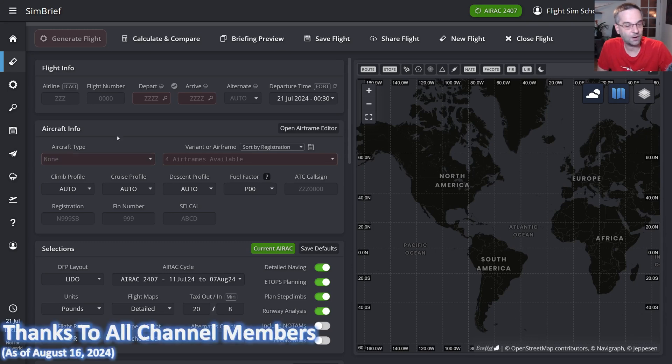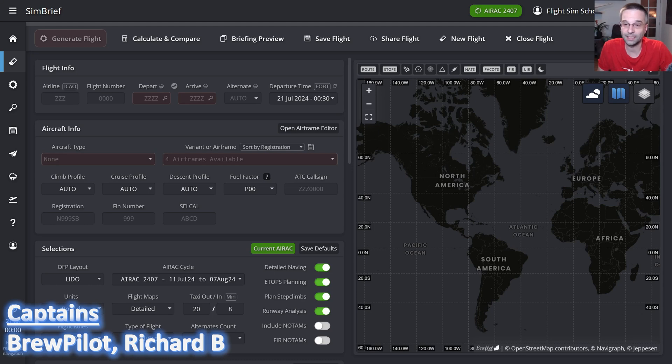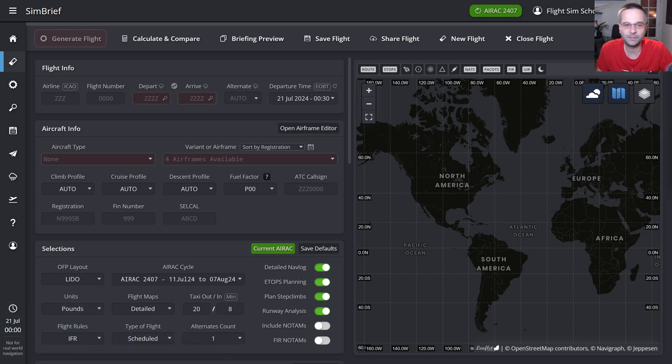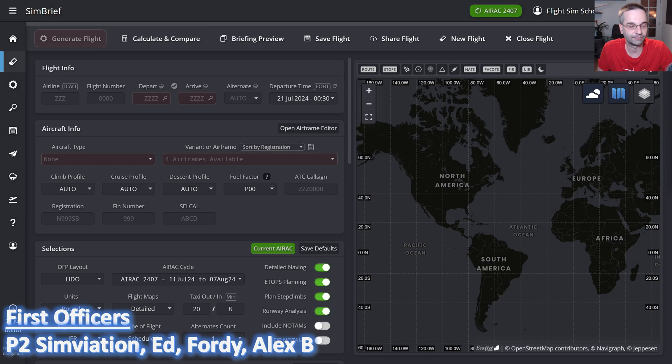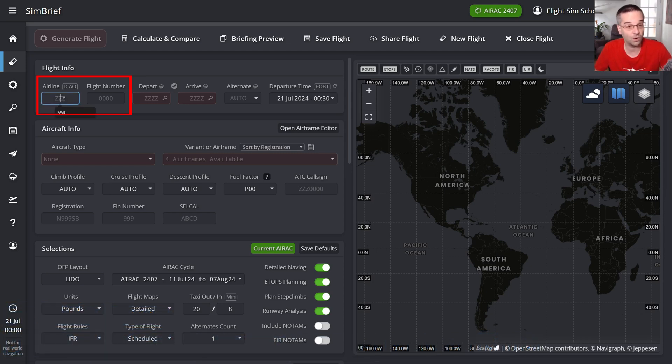We're going to jump right into it today and our first stop is going to be in Simbrief, which is a must for flying this plane. There are only a couple of fields that we need to set up to get going. The airline and flight number fields aren't absolutely necessary but it's not a bad idea to put them in regardless — you can use whatever you want here. I'm using United today just because that's the flight that we're reproducing.